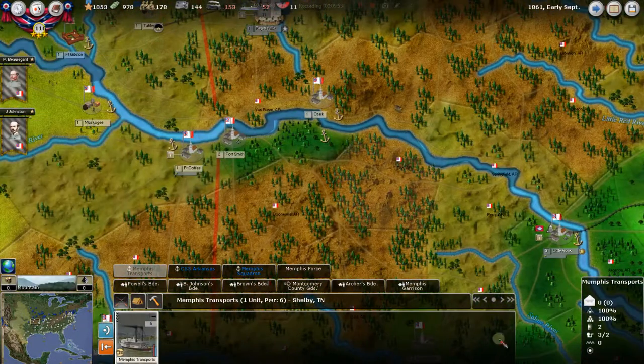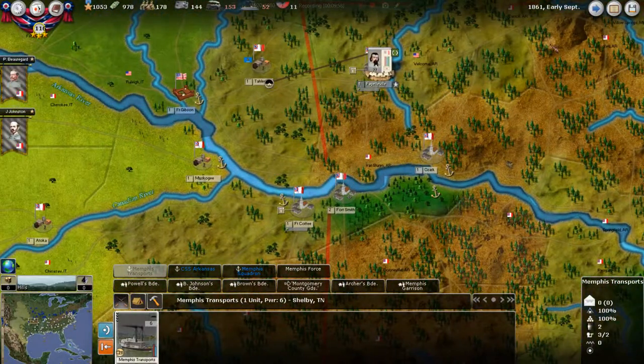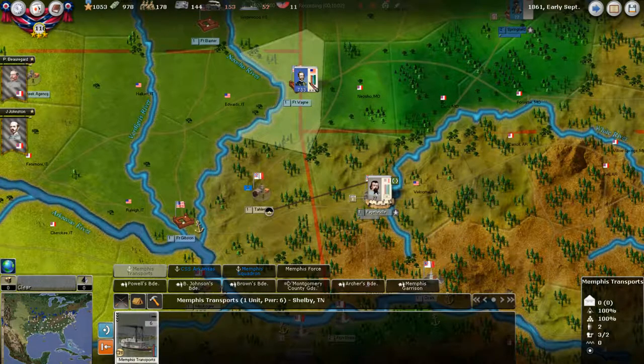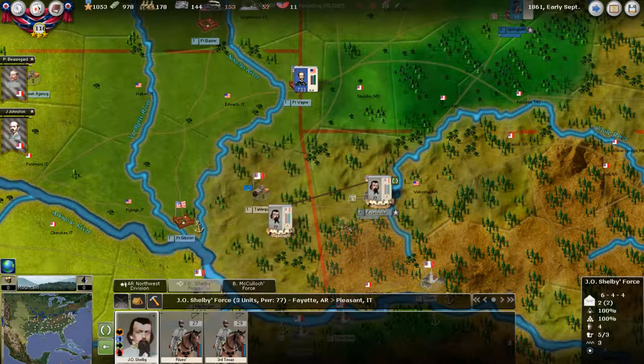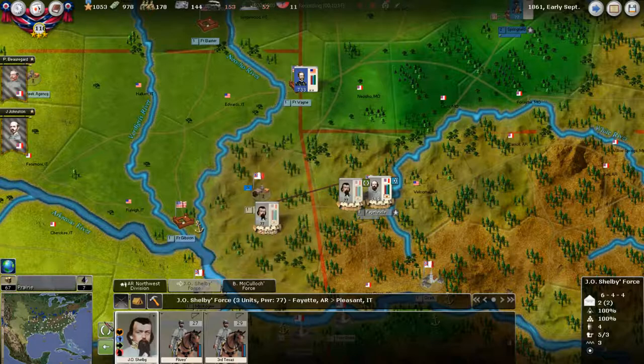Nothing on the transport front — we don't need those right now, no amphibious invasions. Polk's force is up to 733. We're moving J.O. Shelby over here — five days — just to have a little blocking force, though we've got him very soft defensively. We've got 419 under Ben McCullough. It'll be interesting to see what happens there.